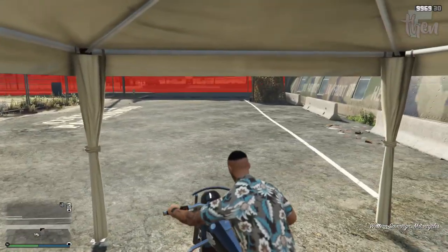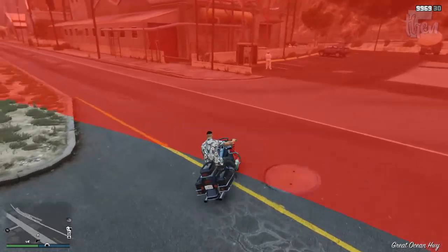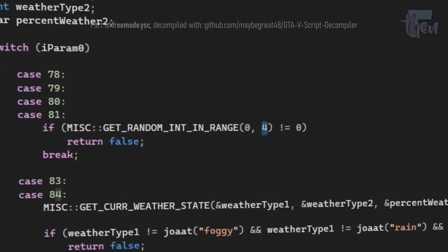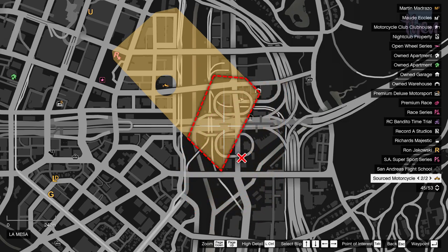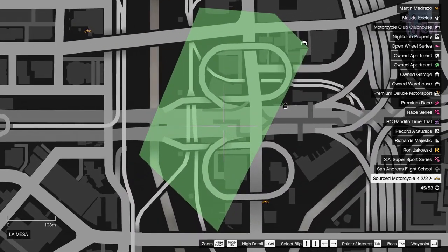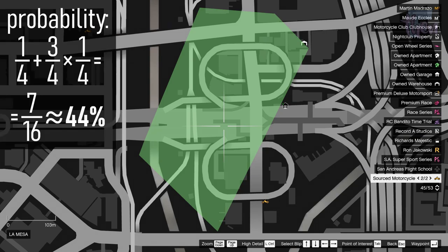Every time you call the source motorcycle service from the indicated zone of one of these bikes, the probability for that bike to be picked is just one in four. Nevertheless, two of the police bikes have adjacent regions, which gives rise to a smaller area with the following property: if the closer police bike is not selected, you still have a chance for the other one. This is therefore the best place from which to call Imani if you want to acquire the black police motorbike, yet it does not guarantee success.